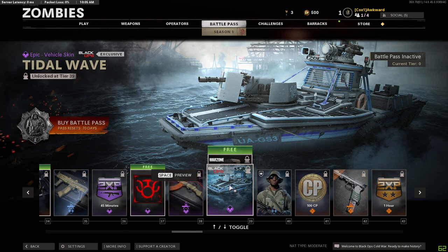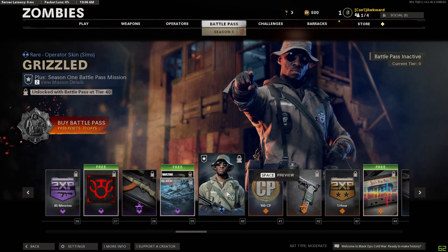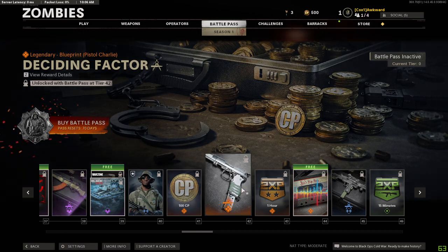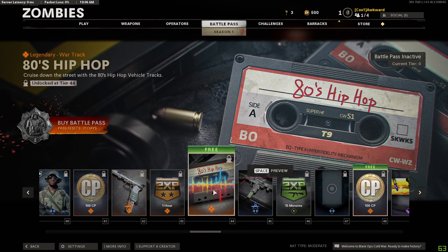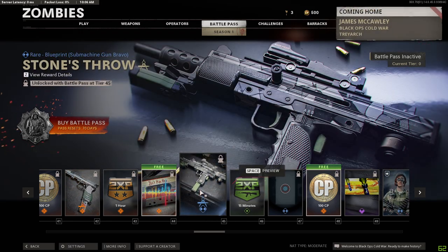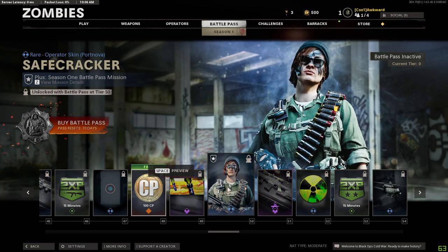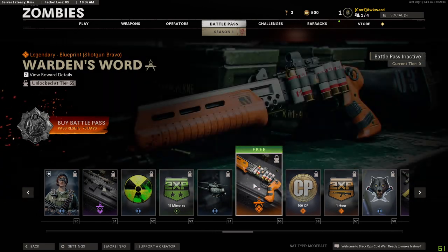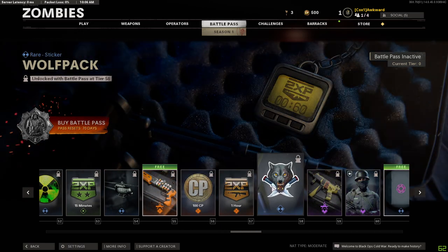The blueprint for the AN-94, a free vehicle skin - that looks actually pretty good, but it's only for people that play Combined Assault. I don't think you can get this vehicle anywhere else. A skin for Sims, 100 CP points, another blueprint. There's also a track - kind of cool - some blueprint, double XP, more CP points. The free version has a Port Nova skin, an emblem, double XP, and a shotgun - very nice looking actually.